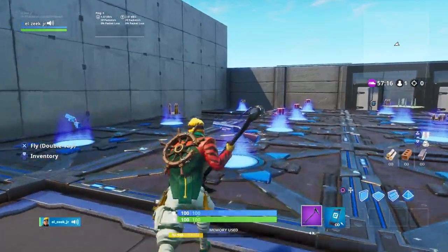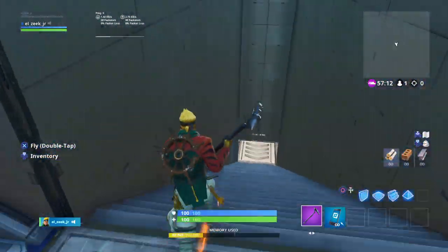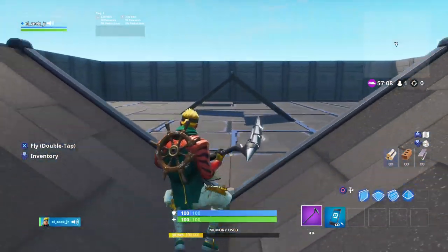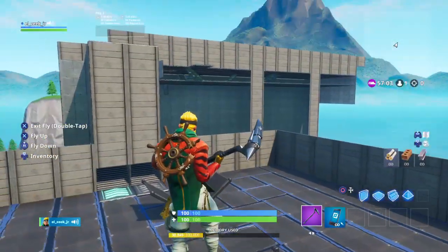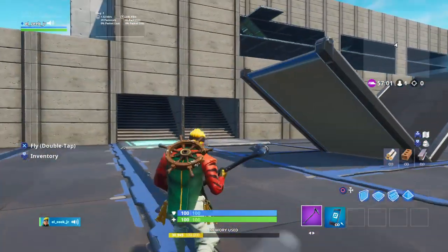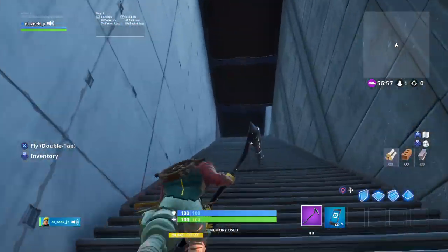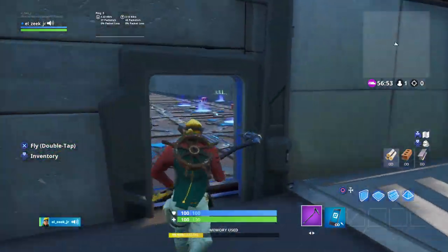You come down here and boom, here's my build battle place. You also have this down here. And if you just want to come back up, you can just go on these stairs right here, go really fast, and then you're back to where you started.